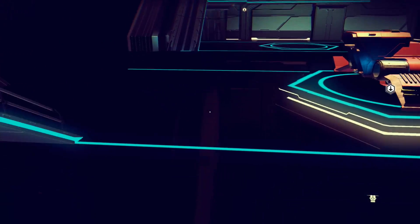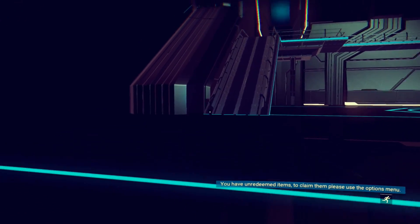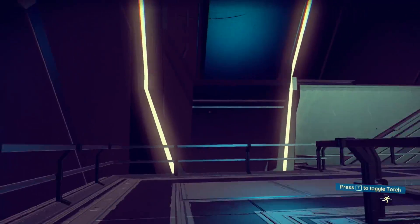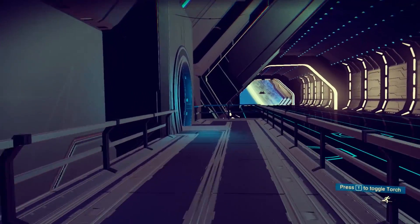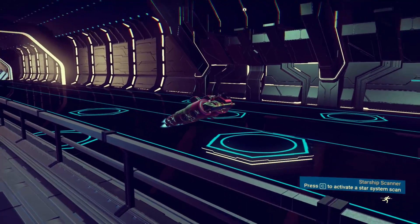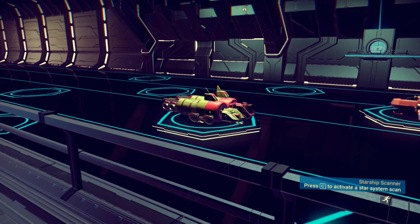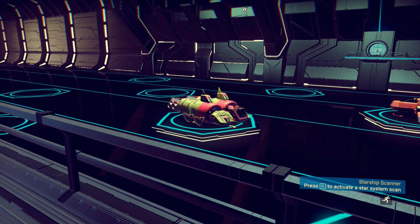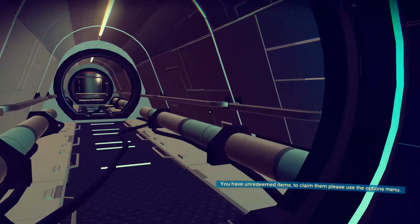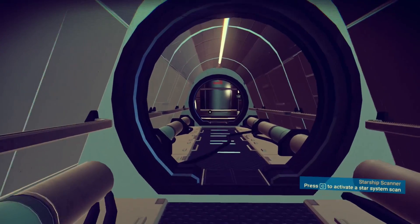Can I use my thruster? I didn't want to walk down the ramp. Let's try the other door and see what's on this one. Oh look, another ship's coming in. Press C to activate star system scan. That's cool — there are other people that come to the space station. I guess that makes sense.